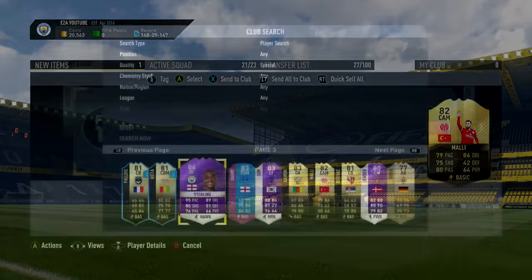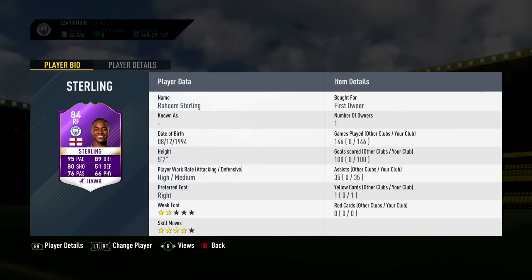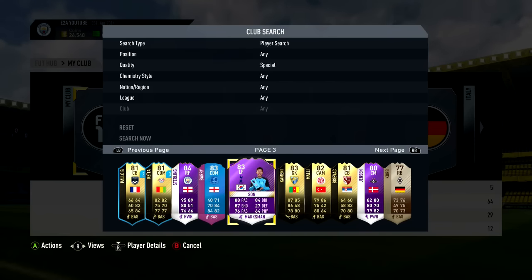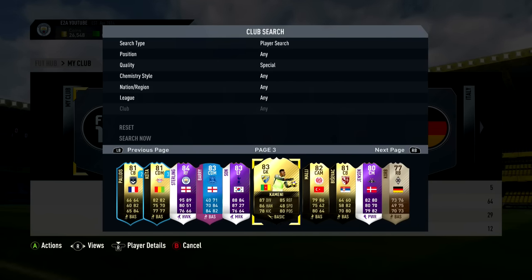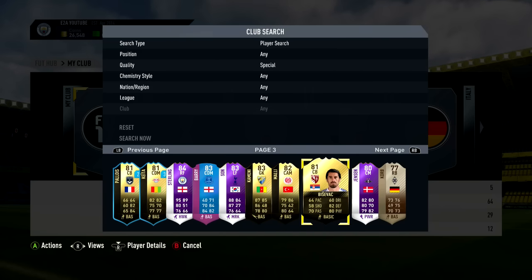You guys can see right there — we actually got an inform. That's from the score builder challenge, from the video that may have come out at the same time as this one. In the club tour you can see Raheem Sterling — 100 goals scored with him and 35 assists in 146 games, insane player. We've also got score builder challenge Barry, Player of the Month, and in-form Komeni, in-form Mali, and in-form Bisevak — all from the score builder challenges.